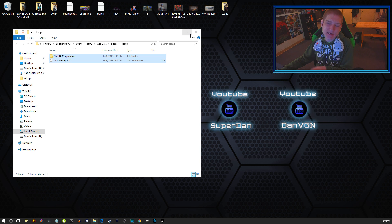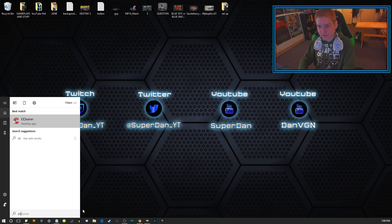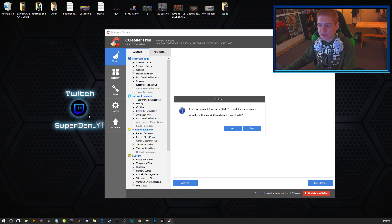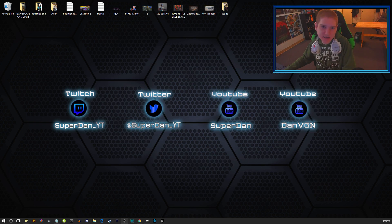Last but not least is a program you can install called CCleaner. There may be an update for it when you open it. Just hit Analyze and then run the cleaner. This is something you're going to want to do — all of these steps — pretty much every single month or two, depending on how much you use your computer.